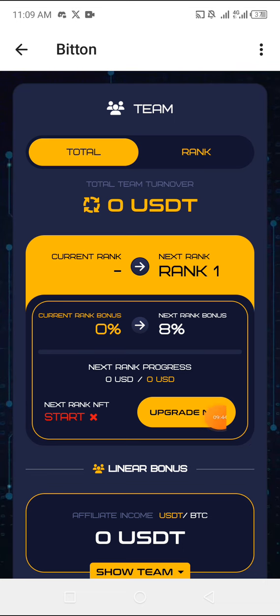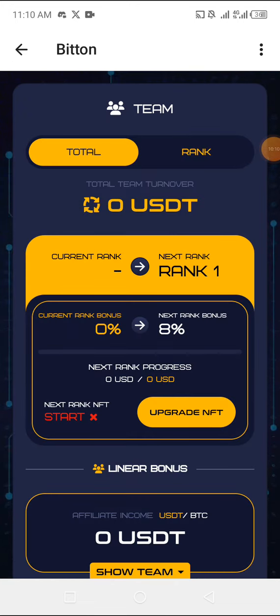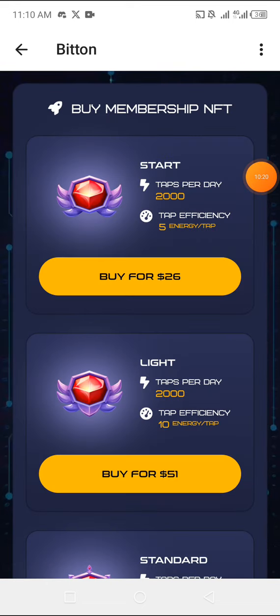If you click Upgrade, you'll see that for around $25-26 you can tap 2,000 energy per day with a tap efficiency of 5 per tap — so one finger gives 5 energy, five fingers give 25. This is the paid version, which I would never recommend. Let's focus on the free version. There's also a free NFT upgrade option — we're not upgrading anything here.